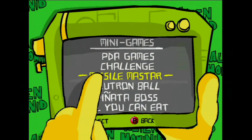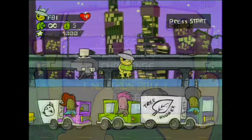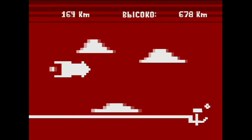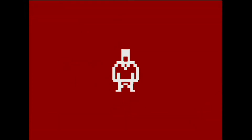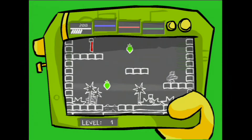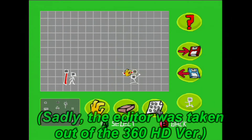Besides the main game, there's quite a few minigames to keep you busy long after you beat the story. There are three multiplayer modes — Challenge, Neutron Ball, and Boss Pinata — as well as Super Soviet Missile Master, where you guide a missile from Russia to the US while dodging obstacles. Then you have the PDA missions: played from the Hominid's palm device, you control a little stickman, killing all enemies to get to the exit while collecting fruit for points. There are 200 levels to complete, as well as 25 extra levels created by US Alien Hominid fans. You can also get creative and make your own stages if you want.